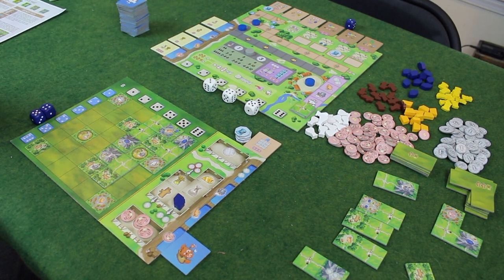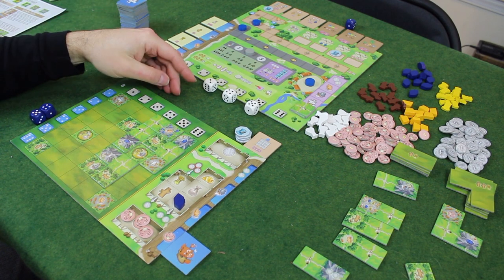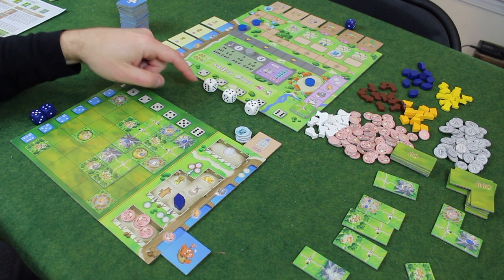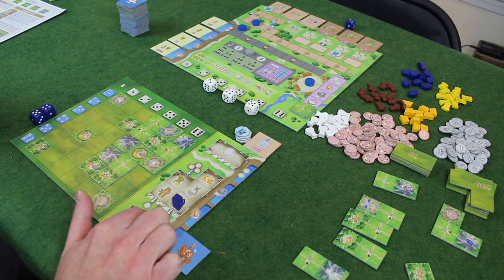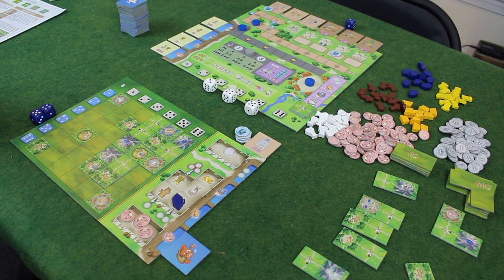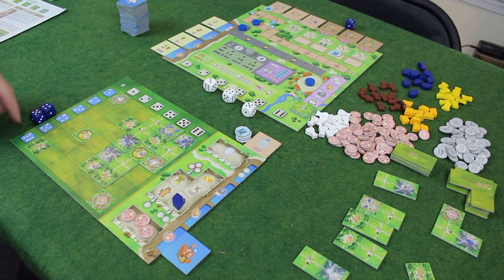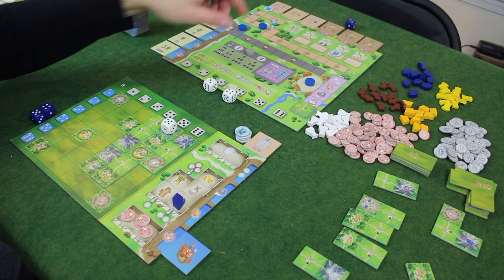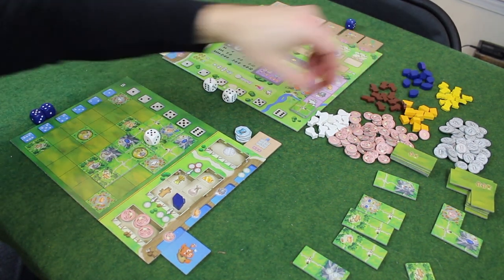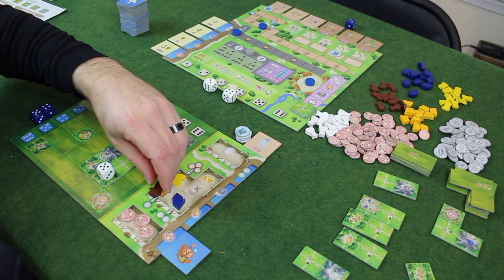Now I want to start gathering resources so I can potentially ship as well. Three doesn't have a lot happening. I'd like to get some coins — one thing you can do is spend coins to move the pips of the dice up or down. If I had a coin, I could spend one to turn a three into a four. Right now I don't have any coins. Let's activate this five: religion goes up one. Now I get a wood, then a grain and a conquistador action, then another wood.